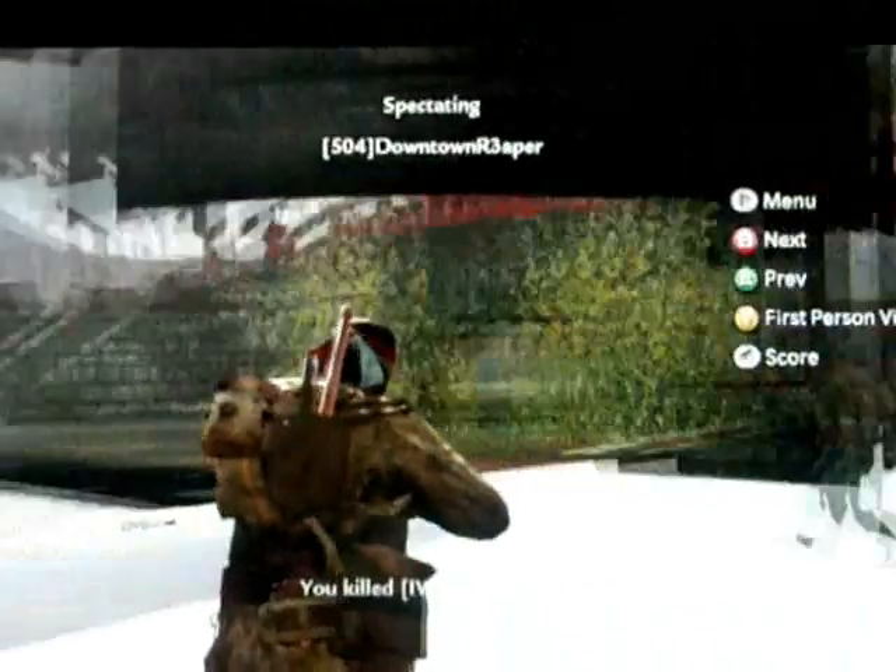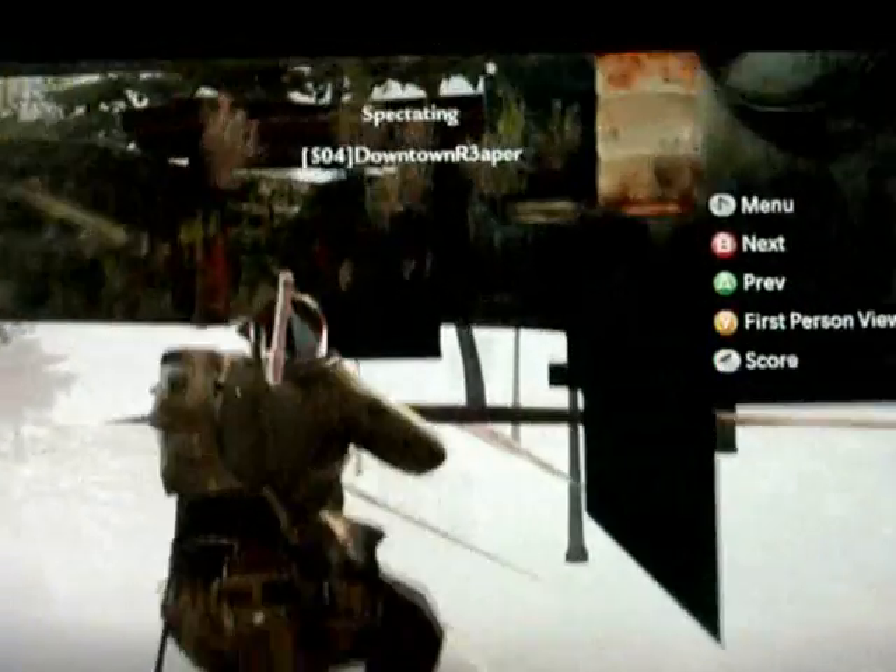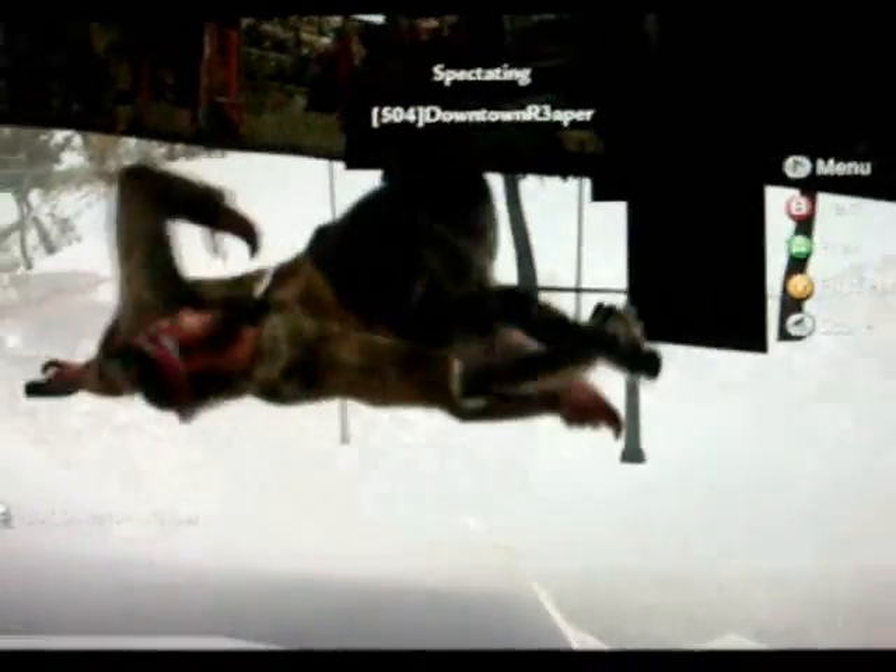Now my friend downtown right here is going to show you this death trap to watch out for. Right there by the old glitch, you can kind of see the bodies — it kind of just kills you off right there. Right here, Tenergis is going to show you a little trick that we found out just kind of exploring around.